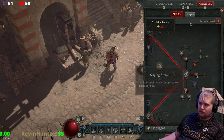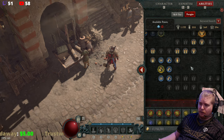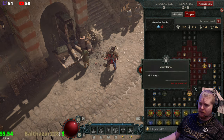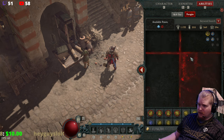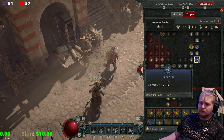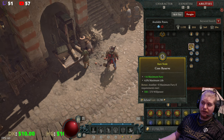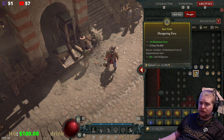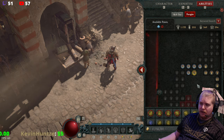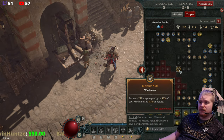If there's any more maximum fury to be had on the Paragon board, I'm going to try and sneak it out. There's quite a bit on the Paragon board, so if you're going to run this build, I recommend taking a look. You can get another 16 here, and another 16 over there, plus 4, 4, and another 4. So you can get quite a bit of maximum fury from the Warbringer board, which is going to help you out a ton with this particular build.